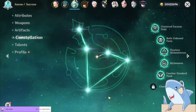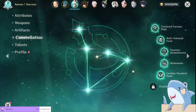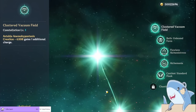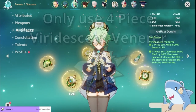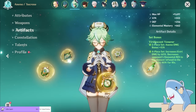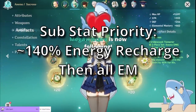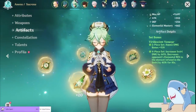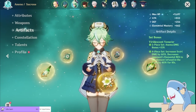For constellations, you really don't need them on Sucrose, but C1 is one of her best as it gives you a second charge for your elemental skill — providing more Swirl, more grouping, and less Energy Recharge needed. So if you see Sucrose on a rate-up banner, I'd recommend going for C1 if you have extra Primogems. For artifact sets, she has one set you always use: the four-piece Viridescent Venerer. No other set comes close to the amount of damage and utility VV can provide for Sucrose and your entire team. For substats, get as much elemental mastery as possible. The only other substat that matters is Energy Recharge — aim for around 120 to 140%. With Sacrificial Fragments and Constellation 1, you'll be fine around 120%, but without those, go a little bit higher.